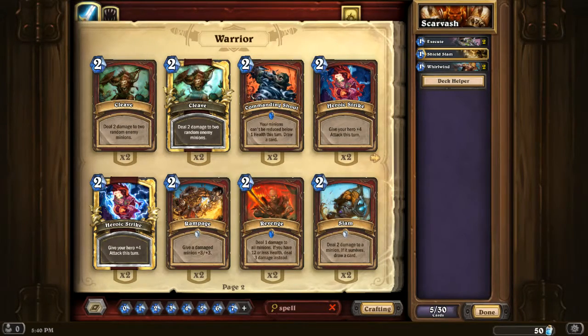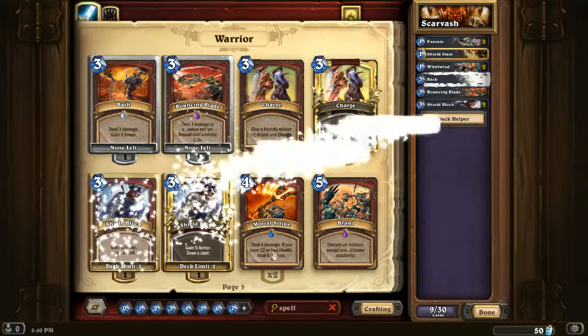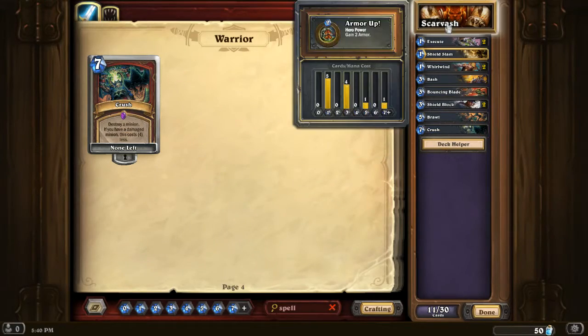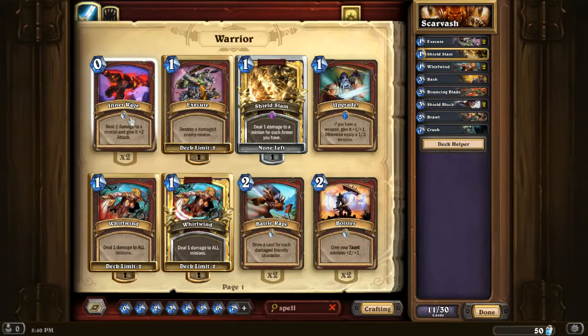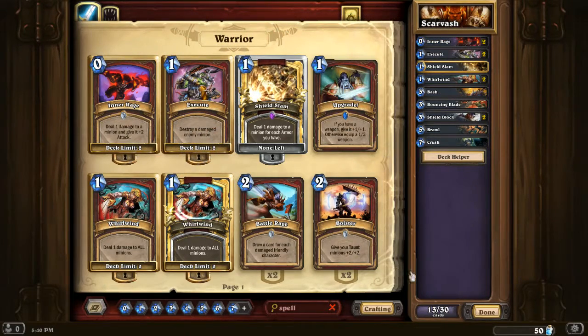You can probably play those odd spells later in the game. That's a Blade - probably good. Bash, Shield Block probably good. Brawl is excellent, Crush is excellent. That's pretty good so far. I could run some Inner Rage and Executes - let's try that for now.